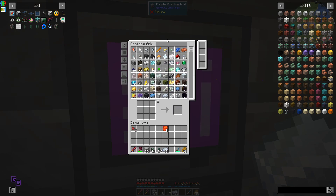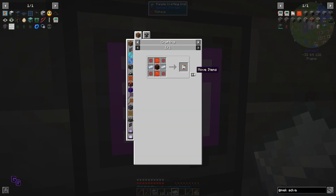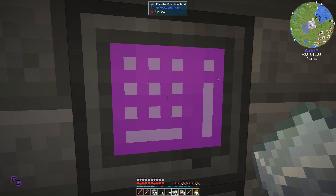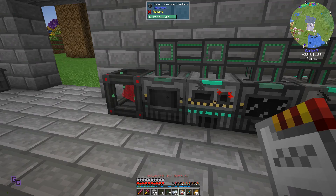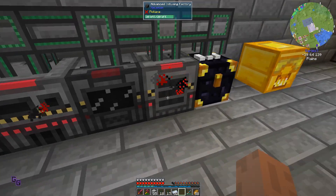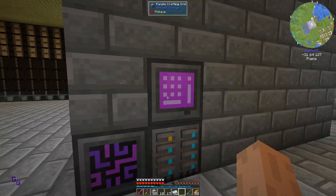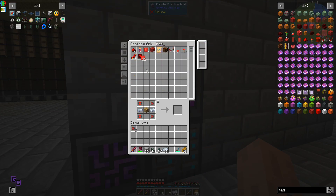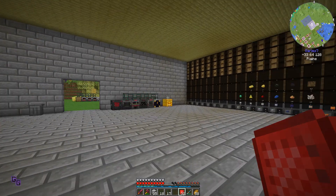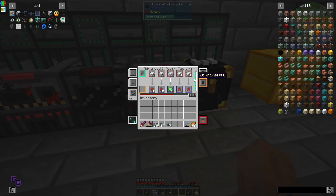There we go, and then we add and make advanced. Let's make four. There we go. We can sneak click - now it splits into five. Great stuff, this is much much better.